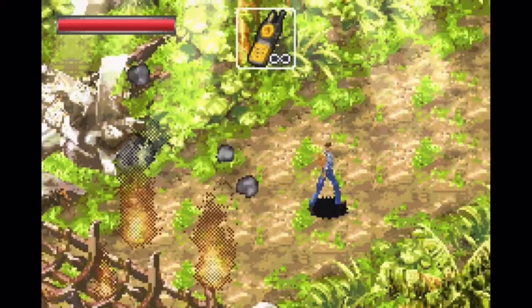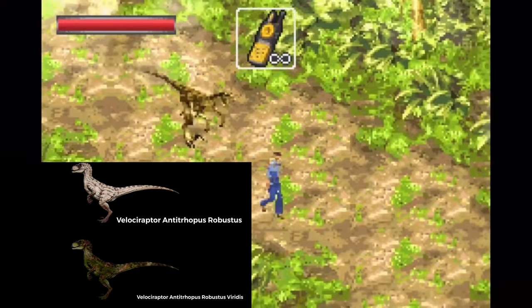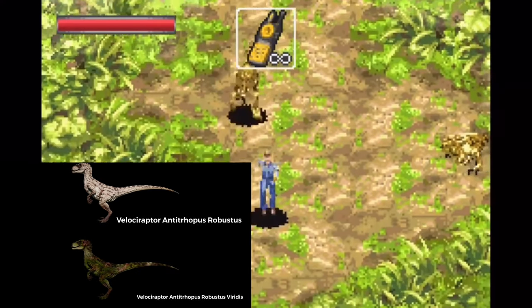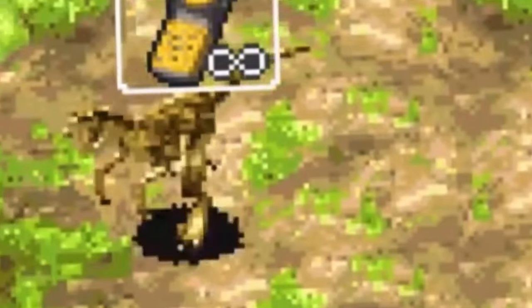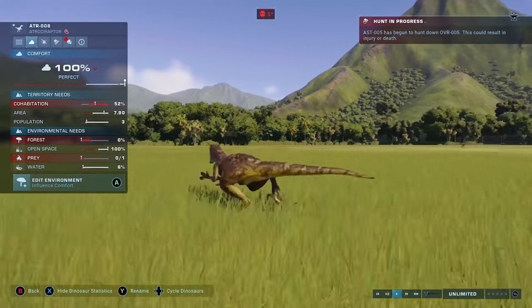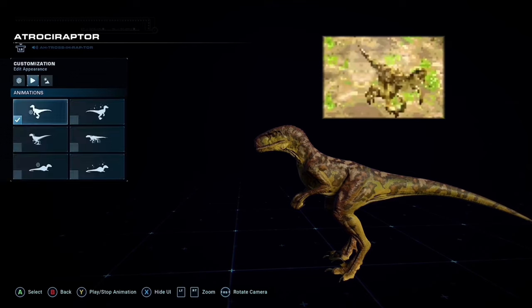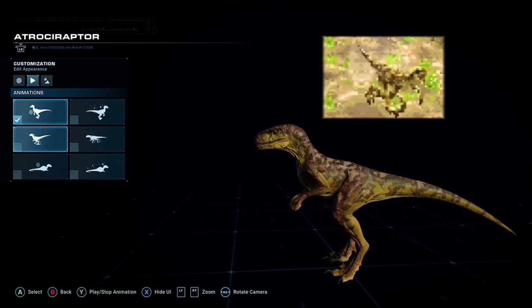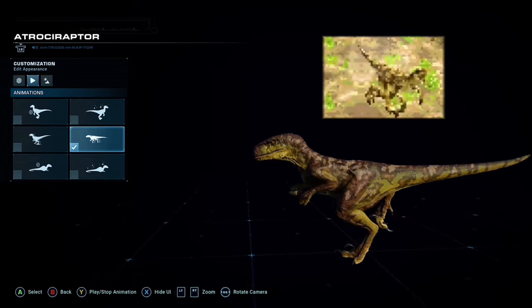Stage one is called the Landing Point. And in the Landing Point, you start out by getting chased by a Velociraptor that looks exactly like an Atrociraptor. Seriously, look at these animations — they look exactly like the ones from Jurassic World Evolution 2. And also, on top of that, the skin looks like the Gambia River Basin Rana skin. So, what the heck.